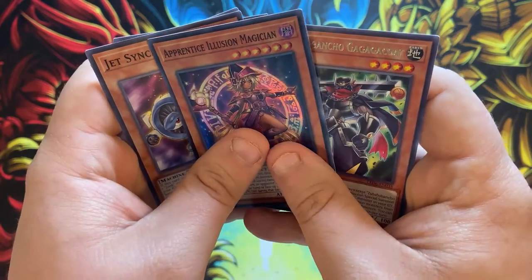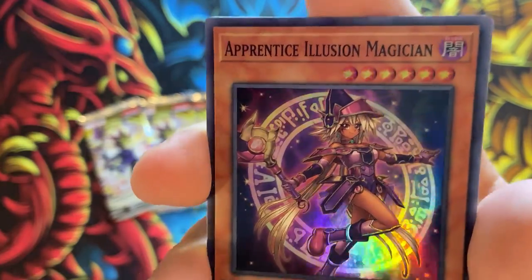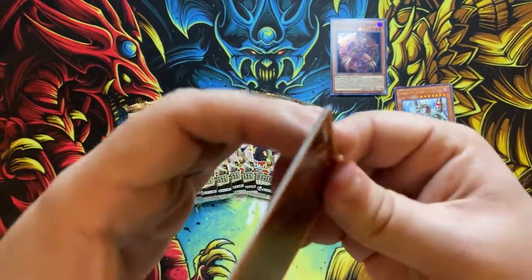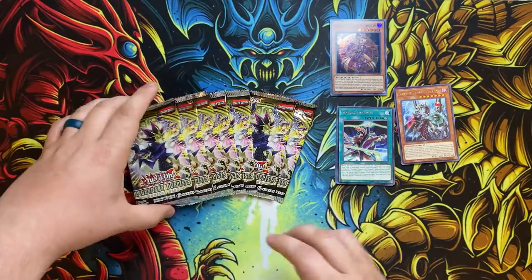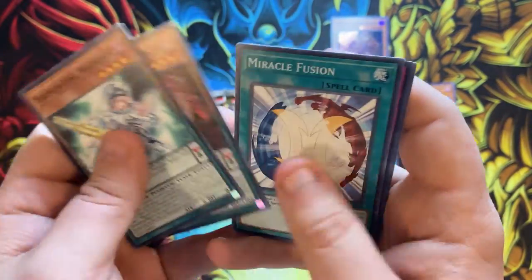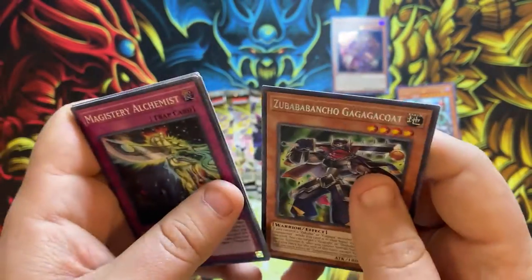We got the Apprentice Illusion Magician — that's cool. And then we got Gagagacoat or whatever that thing is. So Apprentice Illusion Magician, that's cool. Just got a scraper. And then we got Automaton Pickup or something like that. There's a foil card there, and then we got another Gagagacoat. Pretty cool.